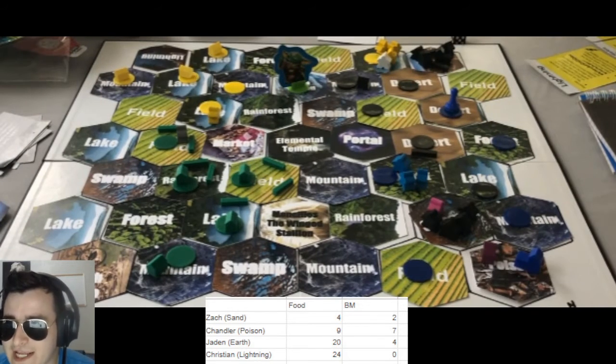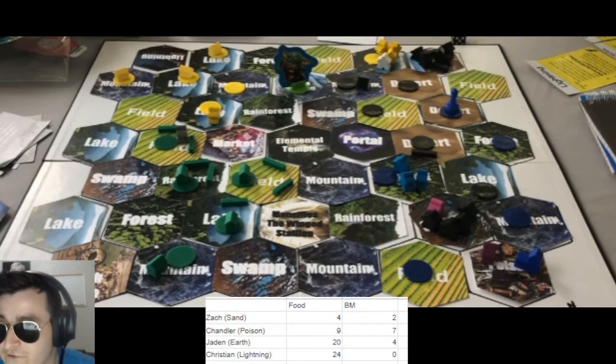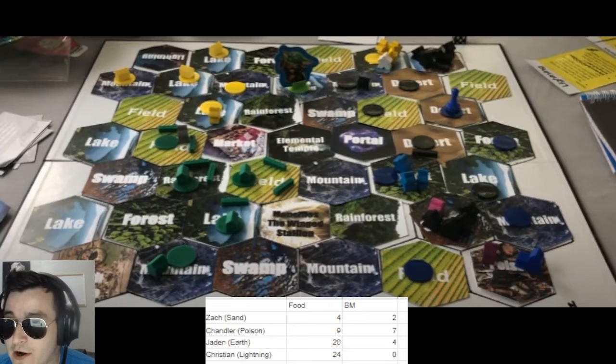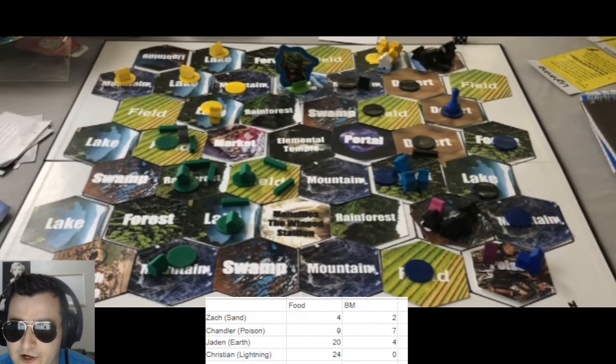Sand puts all of his forces from that lake into the swamp — going all in for this potential escape. Because if he does live one more turn, he can then attack Poison, killing him, which would give him access to another capital tile and keep him in the game. Poison is at nine and seven with a few decisions here.